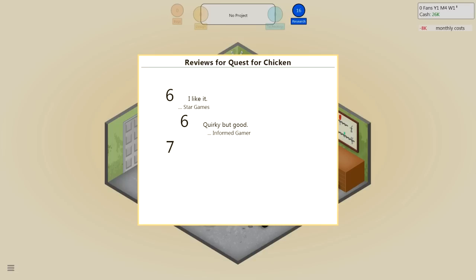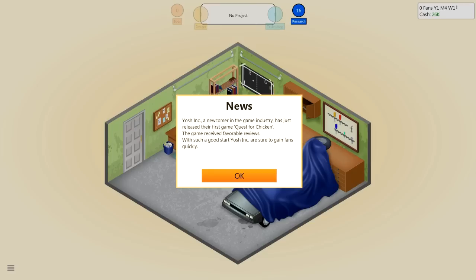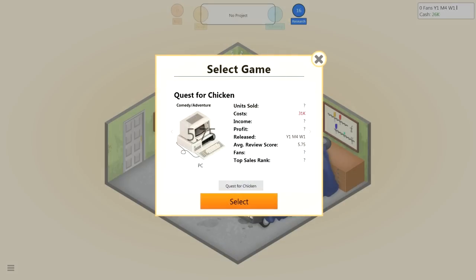Five — has its moments, All Games. Pretty good. Yosh Inc., a newcomer in the game industry, has just released their first game, Quest for Chicken. The game received favorable reviews. With such a good start, Yosh Inc. are sure to gain fans quickly. Generate Game Report about Quest for Chicken — we haven't sold any units yet. I don't know if we can actually generate a Game Report yet. Let's wait for stuff to sell first.